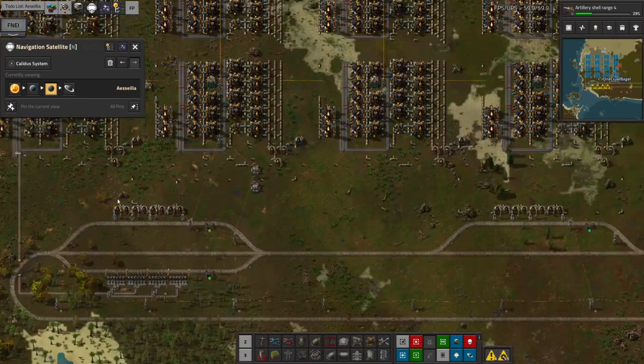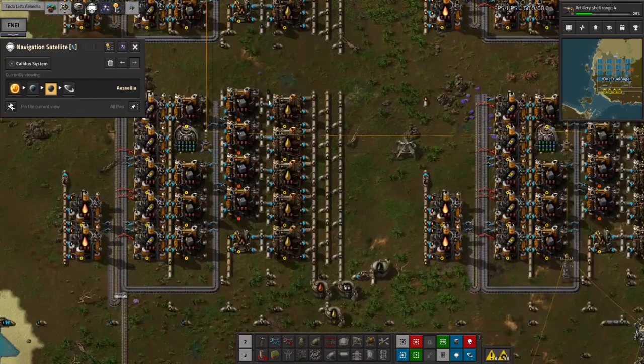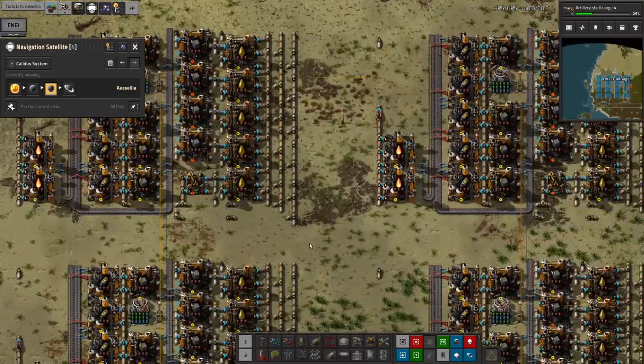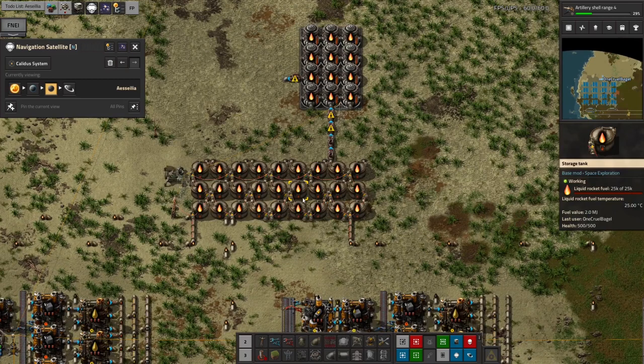The oil was being brought into these stations here, piped up into these processing facilities, refining the oil, turning it into solid fuel, rocket fuel, and then liquid rocket fuel. That's all been running quite well, and I've now got all these tanks full of rocket fuel up here. Pretty happy with that - it's chugging along nicely.